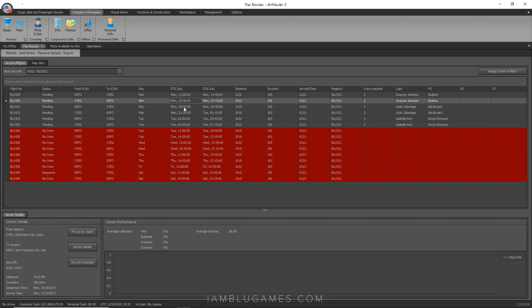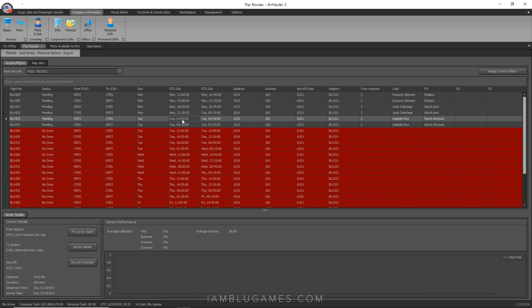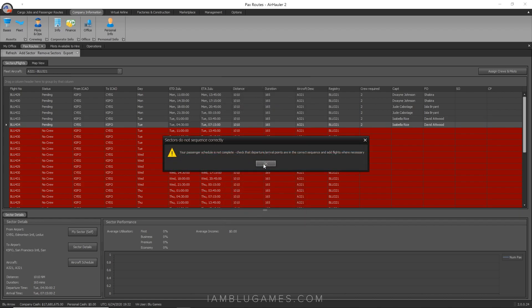When the Zulu time crosses into the next day, when you click 'Copy Sector to Other Days' it actually shows Wednesday as the first available day — so we'll go all the way to Sunday this time, and Monday becomes the day off. And that's it — now we have the entire schedule for the full week. The AI will fly these routes at these times every day all week long.